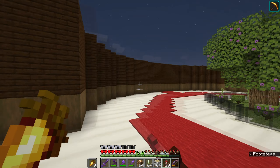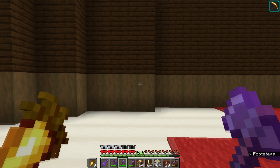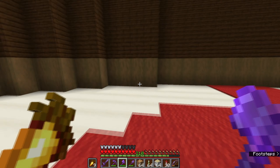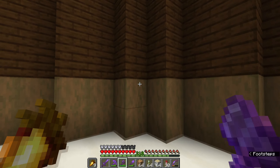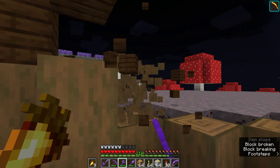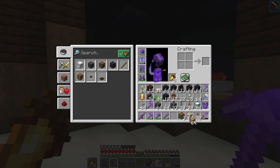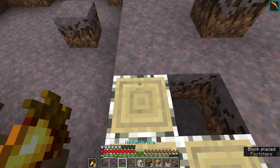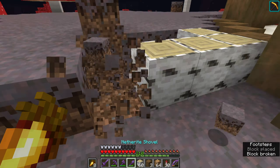We're now over at the museum and we're going to be working on this room. I still haven't done the roof because it requires a lot of copper. I need to find the very middle — that's four blocks, four blocks, two and two — so this is the actual center. You may have guessed from the sea pickles — we're going to be building a fish tank here because it would be great to have a glow squid in it.